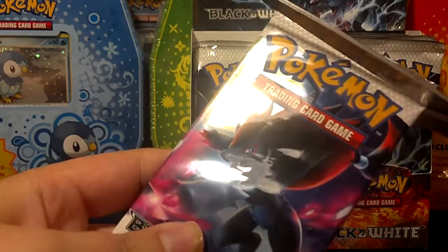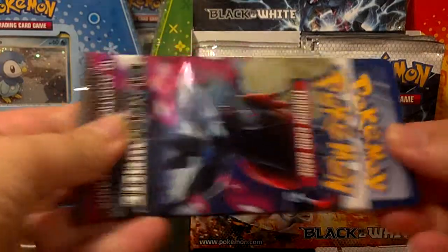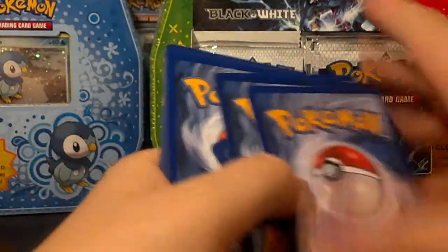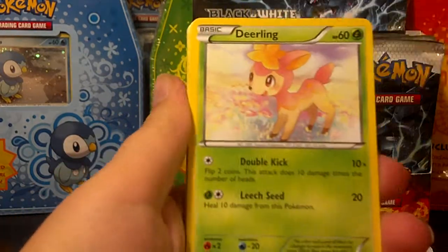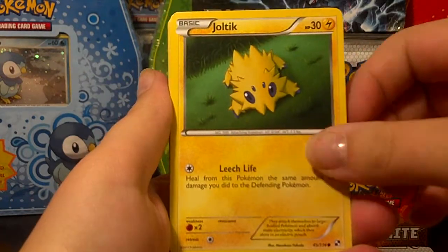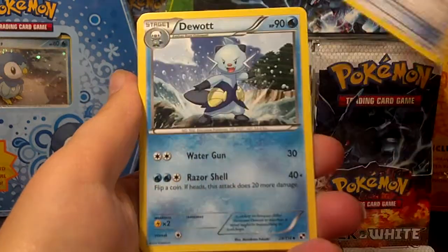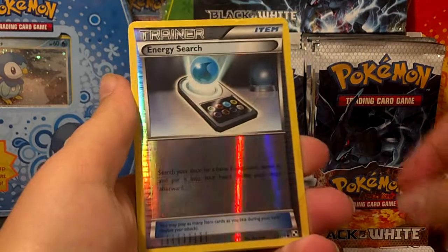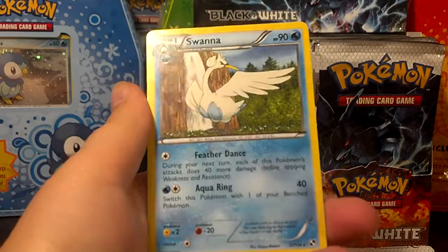Second pack. I keep saying I have something and then I don't, so I wanted to pull that up. Anyway — Snivy, Deerling, Joltik, Tepig, Venipede, Full Heal, Dewott, Watchog, Energy Search in Reverse — and I have that already — and the rare is a Serperior.